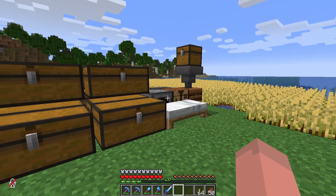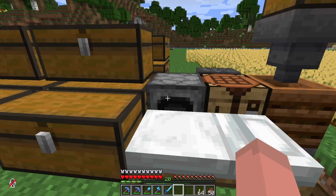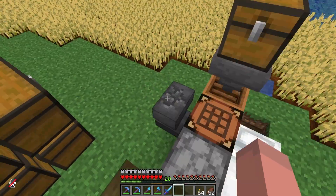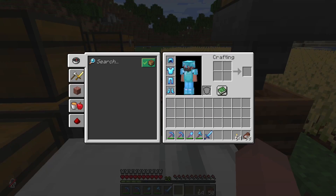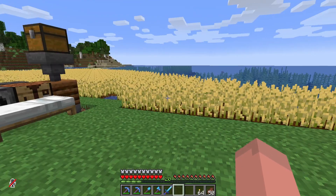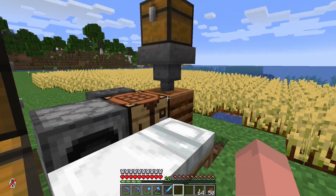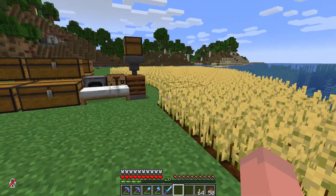I also started building a small production system. So here we have a bed, a furnace which is empty, and a crafting bench. And this enchanting table here which I used to put some enchantments on all of my diamond gear, which I got from some mining off camera. We also have this bone meal production here.